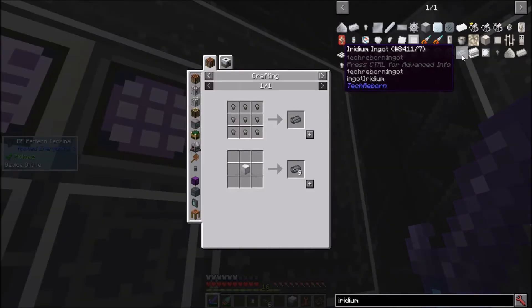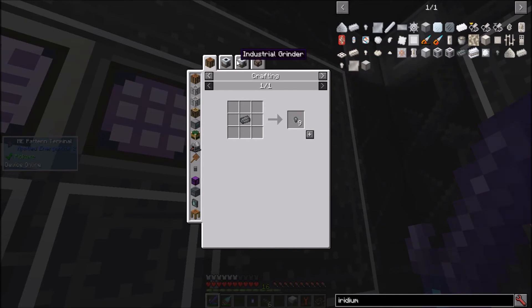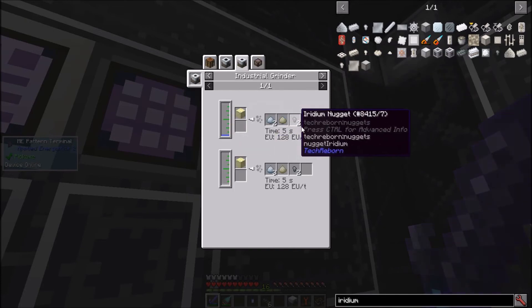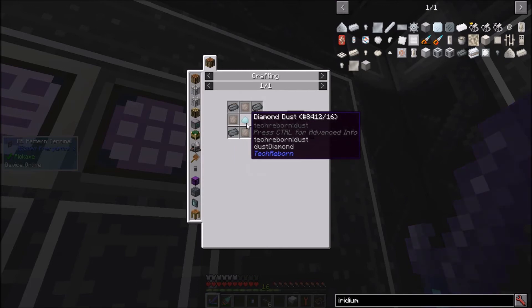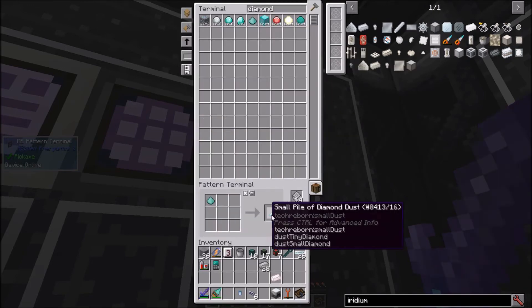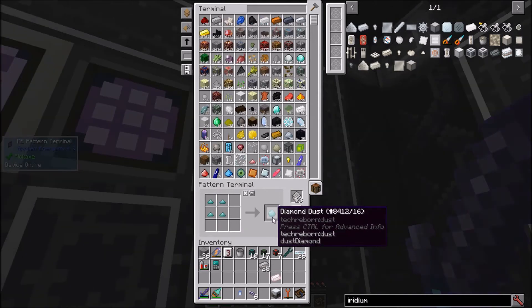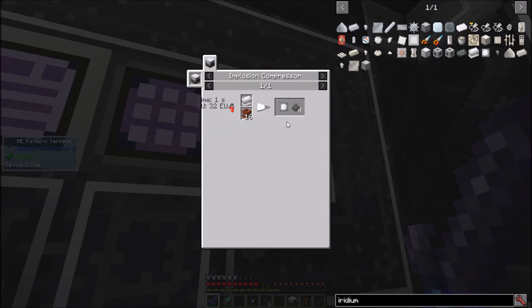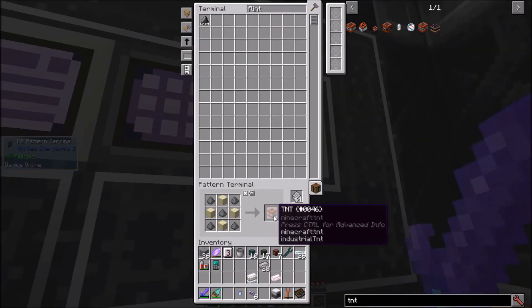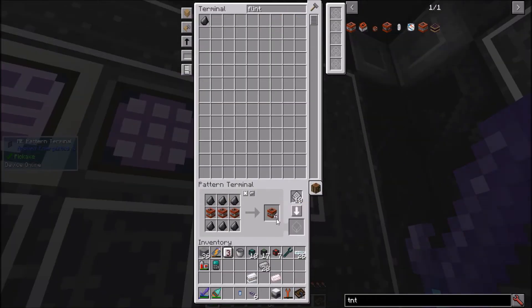Meanwhile, I also need to make iridium from Tech Reborn for mechanism. The best way to make it is with iridium nuggets, which come from Sheldonite in an industrial grinder. Iridium plates will also be important. For some reason they require diamond dust only from Tech Reborn, but IC2 diamond dust makes Tech Reborn small piles, and small piles make Tech Reborn diamond dust. To make the iridium plates, I need to smelt iridium alloy ingots in an implosion compressor. I already have it made, but I also need to automate TNT and industrial TNT, which is cheaper.